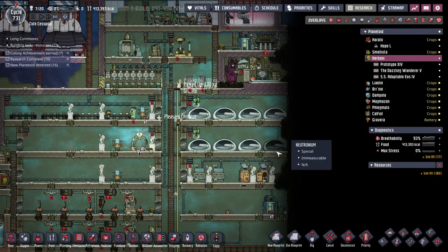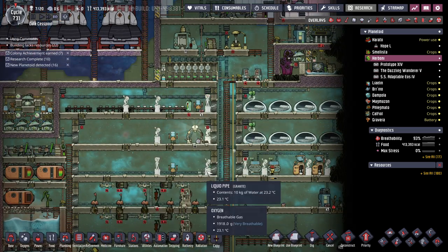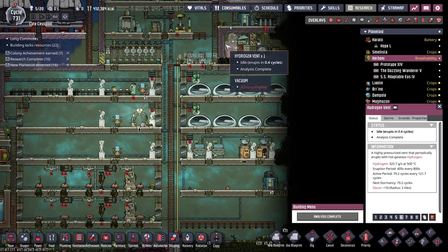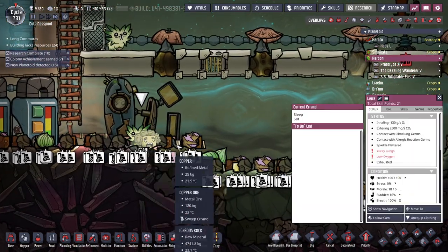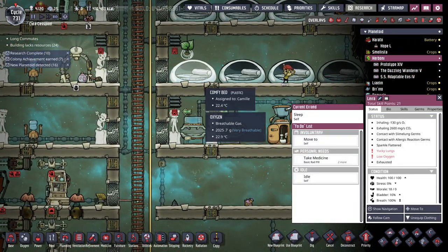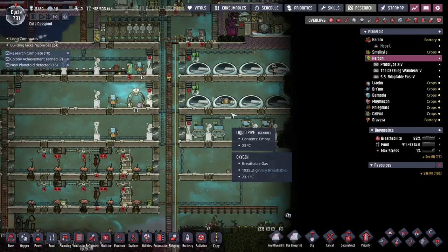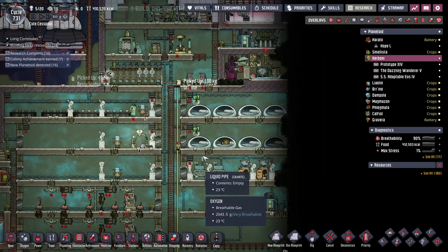I'm still having an issue with some dupes not getting to their bed even when living inside the base - I'd still find them asleep in random places even though assigned to a comfy bed. Half a cycle till eruption. Lyra came back down here to sleep even though she has a bed - maybe she fell asleep inside the skill scrubber. Sometimes dupes, sometimes.